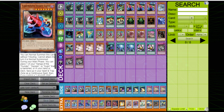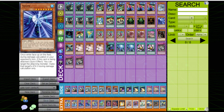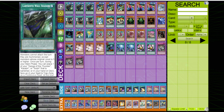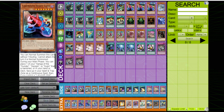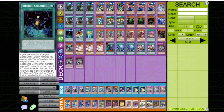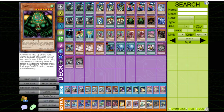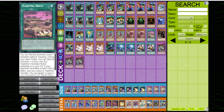One point of contention a lot of Gate Guardian players have is how many copies of each name do you run. My theory is that you only play one of each, because all your cards that dig them out — your Tank, Wall Shadow, and the Gate Guardian spells and traps — all get them from either the deck or the banished zone. So your Gate monsters are most effective either on the field or in the graveyard.